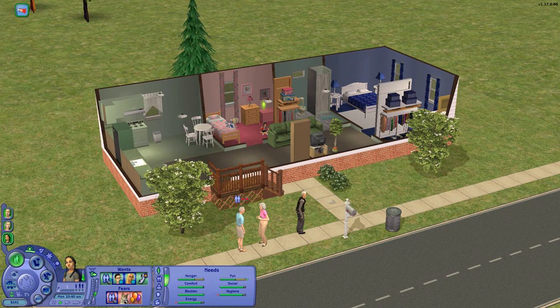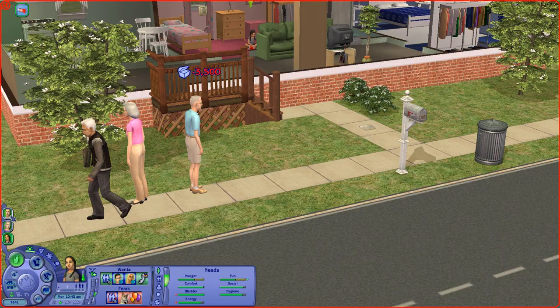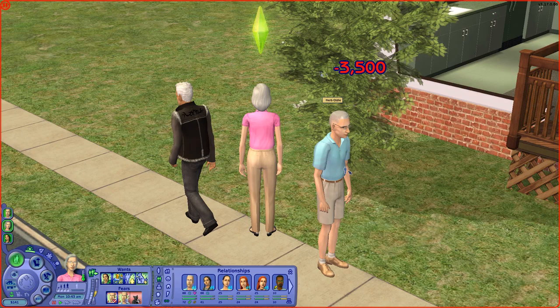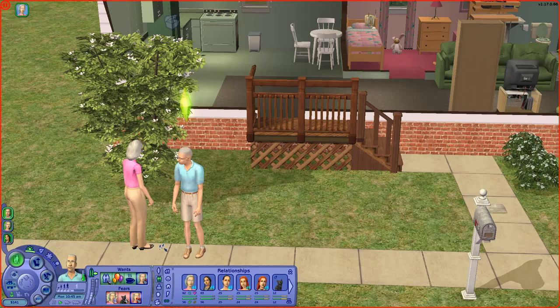Since Deborah wants to invite someone over, we're going to invite Beau so we can get that relationship started. Something just happened between Coral and Herb — she got the little heart with a cross through it. It looked like they fell out of love. She also rolled a want to have 20 grandchildren — that is not going to happen, Coral. Anyway, we'll work on them in a minute. Right now I want to focus on Deborah.